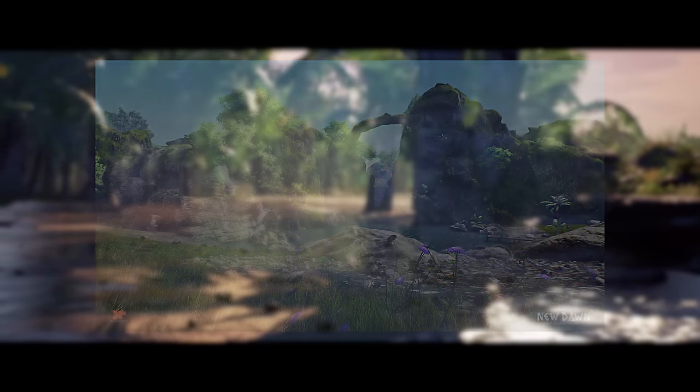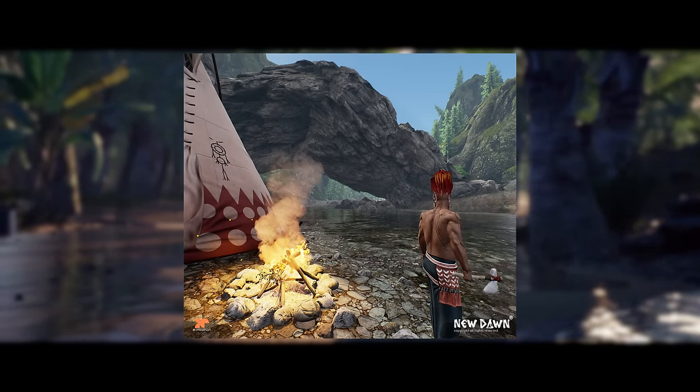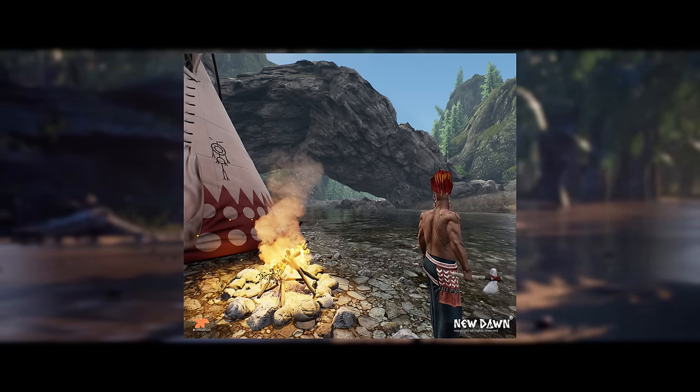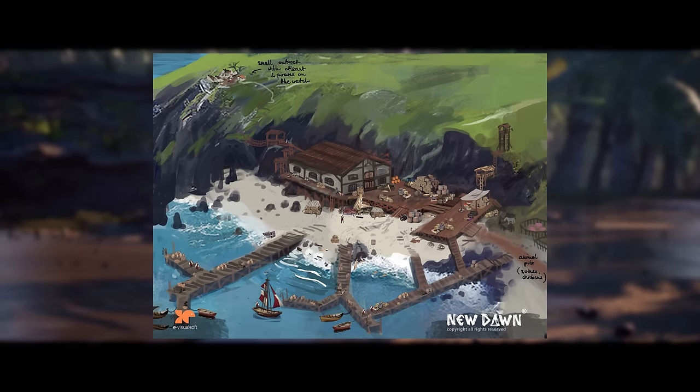There will be many tools you can make to faster collect resources, as well as weapons. At the beginning you'll be able to make many primitive tools. You can look for or create instructions to obtain more advanced weapons, such as flintlock, muskets, Springfield, Molotov, bombs, and many others. You'll also be able to craft gunpowder and bullets.